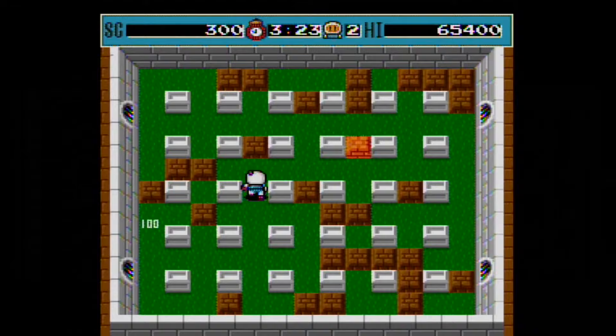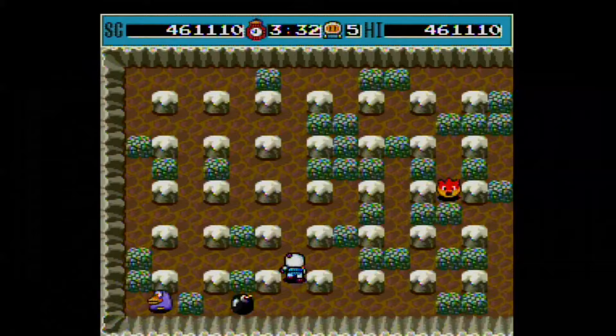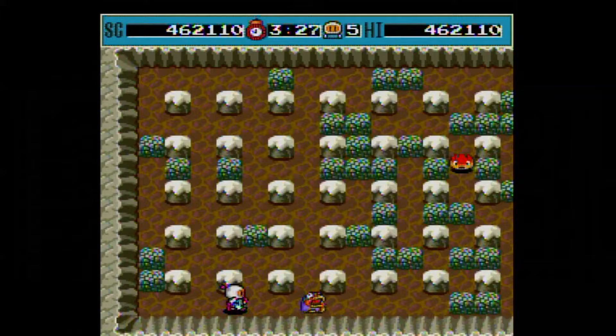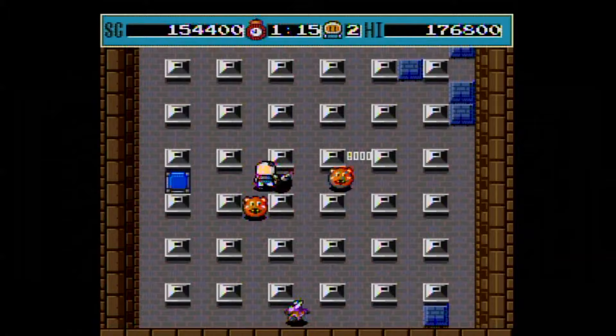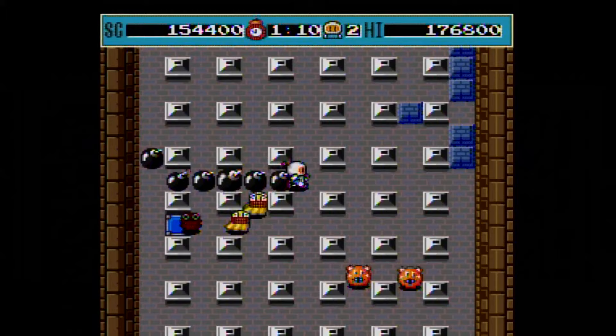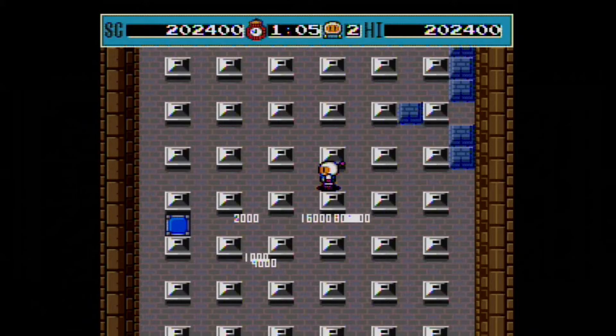When all enemies are defeated, an alarm sounds and a block flashes, which reveals a power-up when that block is blasted. You also need to blast blocks to find the exit. The power-up can be discovered during the level, so when the enemies are cleared, the block does not flash because there's just one power-up per stage. If you find the exit before defeating all enemies, you will not be able to enter it. Avoid blasting power-ups or the exit — if this happens, a swarm of enemies emerges from that location. Highly skilled players may want to do this to accumulate high point totals.